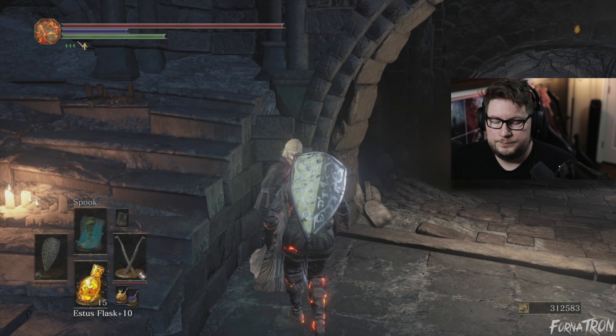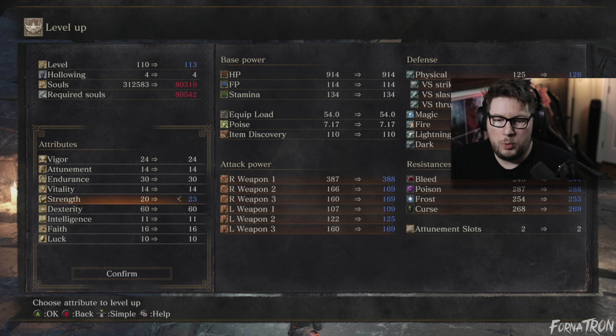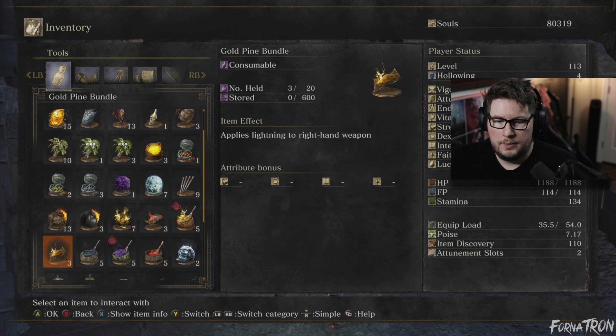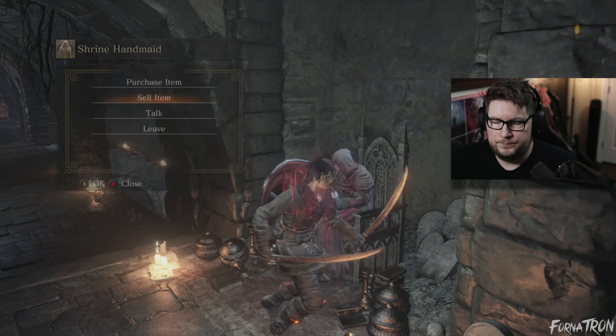All right let's level up. I'm putting more points into strength because I just want our physical resistance to be high. We need just a little bit more — maybe there's something we can sell. Let's sell — oh, we got 10 of these. There we go. Let's give her the Eyes of the Firekeeper and give her the Firekeeper Soul. Okay, and then let's top up.